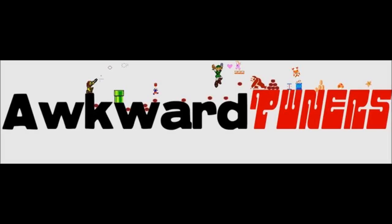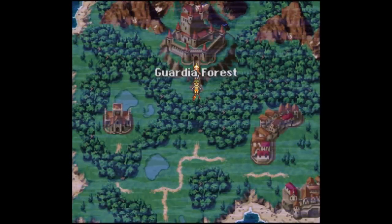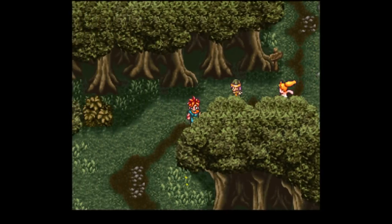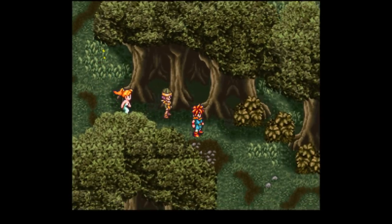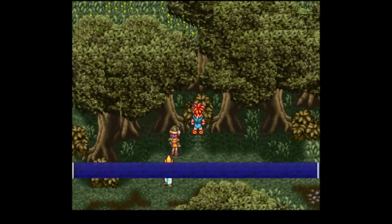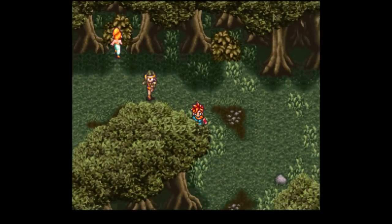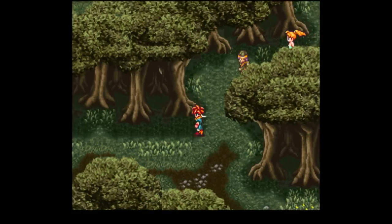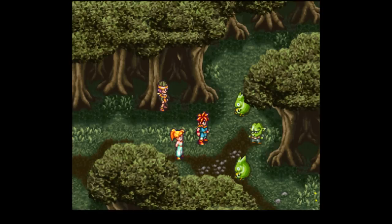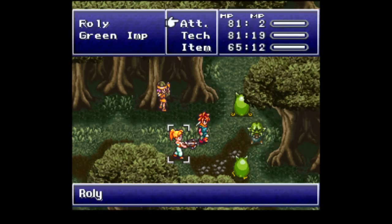Capone Tone here, and welcome to part 3 of my Chrono Trigger walkthrough. We now have Marle back in our party — or I should say Princess Nadia. So now we need to get back to our original time, since we're still in the past. You can get a shelter from that monster every time you enter the forest. Now we finally have a three-person party, the max you can have in this game.